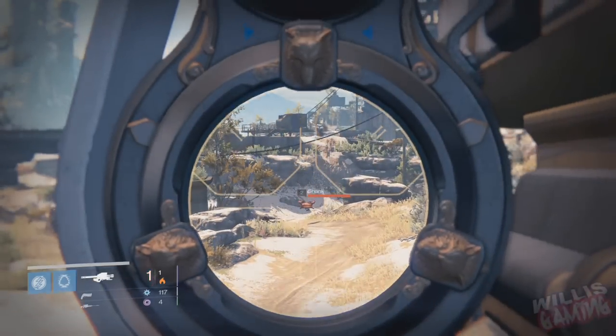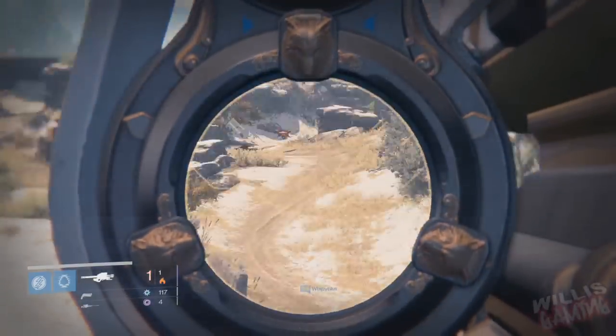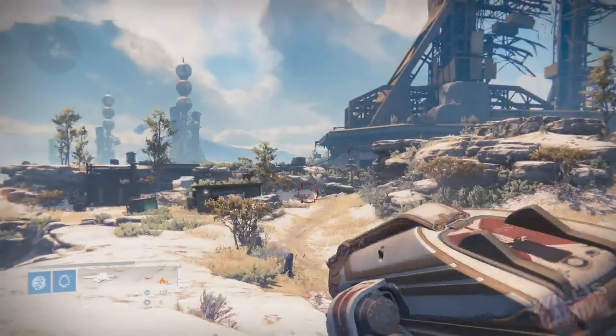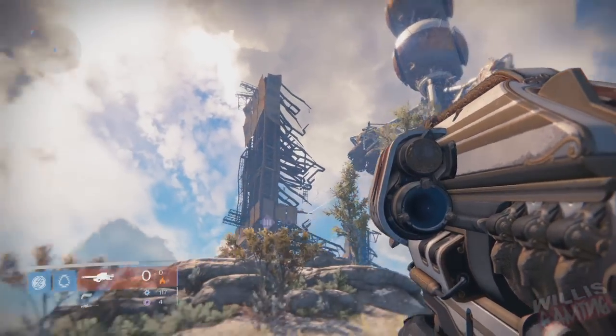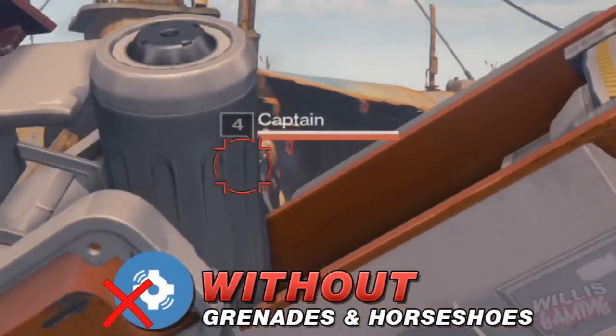The Gjallarhorn — we all know it and we all love it, some of us don't have it which is unfortunate. Obviously with the new nerf coming when The Taken King comes out, I thought this video would be relevant. So the Gjallarhorn has a secret perk — what secret perk is that, you ask? Grenades and Horseshoes. Let's actually take a look at what Grenades and Horseshoes is for some of you who don't know.